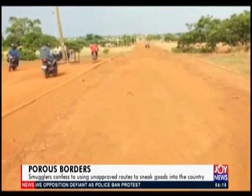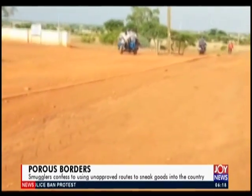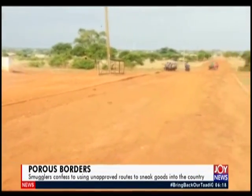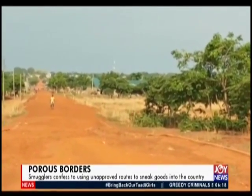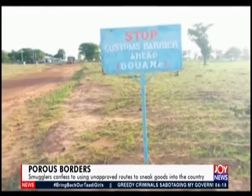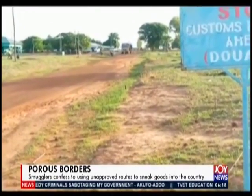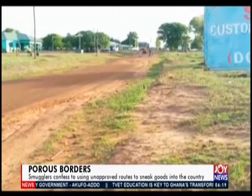The Bumpurugu-Nankpanduri district shares boundaries in the north with Garu district in the upper east region, west with the east Mampusi, south with Guisegu and Treponi district. With an estimated total land size of over 1,200 square kilometers, the district is a leaking gateway with just two approved routes and over 20 illegal entry routes from Togo. There is limited presence of security and law enforcement officials at the two approved routes found in communities located in Bumpurugu and Nankpanduri.